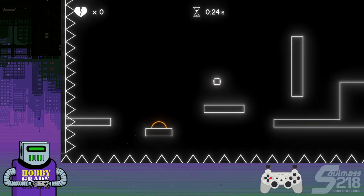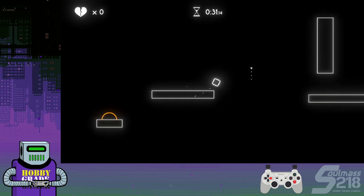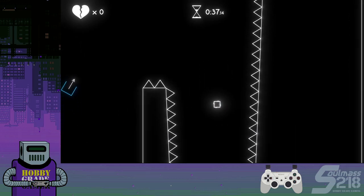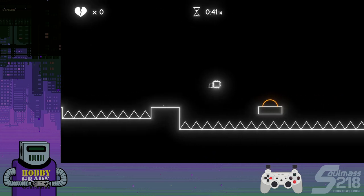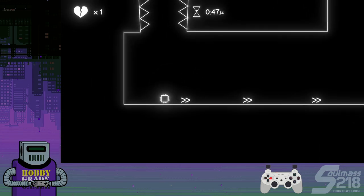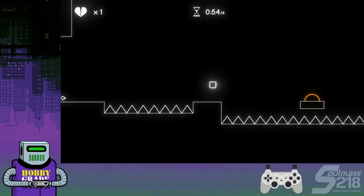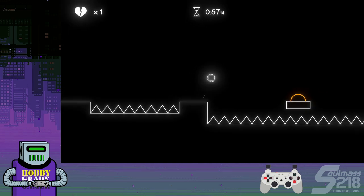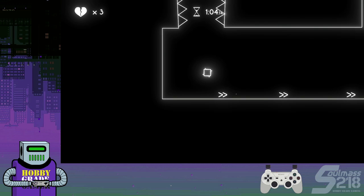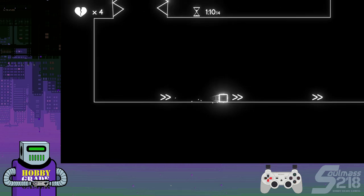Here's our first on-rail segment — it puts together all the stuff you've learned so far: jumping off walls, jumping off ropes. In this section, make sure you're jumping just a little bit before you reach the edges — jump right around the middle of the platform. Otherwise you're going to overshoot these bubbles, especially if you go too far. You want to be in the middle of the platform.